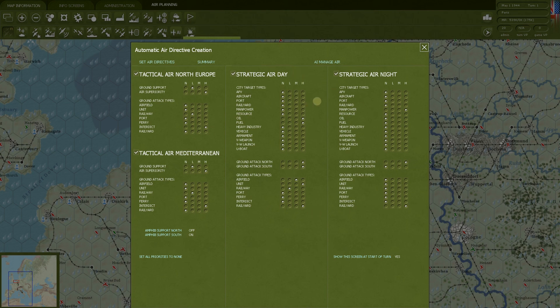Once you have all of this the way you want it — or maybe you just go with what the game already has — you click the button that says 'Set air directives.' You click that, then 'Assign new air directives — yes,' and the game will automatically set your air directives. You can change these manually afterward, but if you hit this button again, all of your manual work is lost. Hit it at the start of the turn or right after you fill out the menu. Nothing happens until you hit execute — you're still in planning phase.